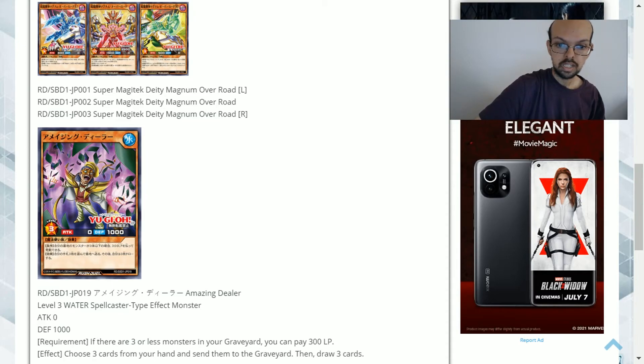I think this is something that can be splashed into a number of decks — it's not specific to Yuga even though it's presented alongside his support. What do you guys think of this card? Is it something you'd consider running, or do you think it's forgettable? Leave your opinions down below, like the video if you enjoyed it, and don't forget to subscribe for more daily Yu-Gi-Oh content.